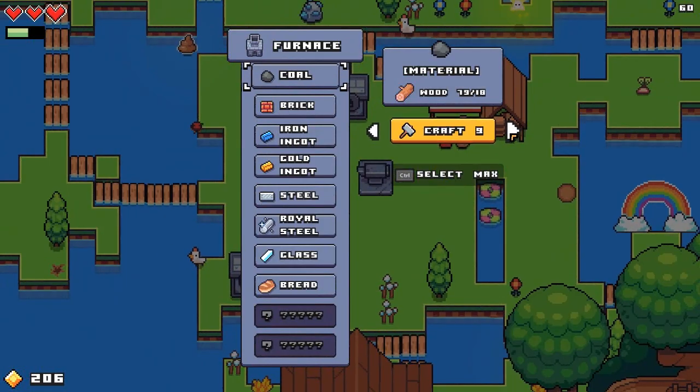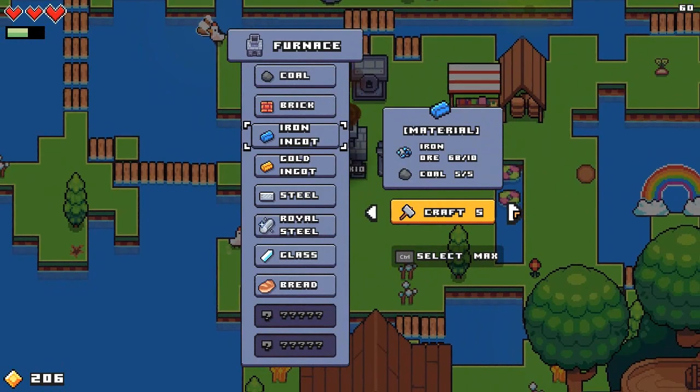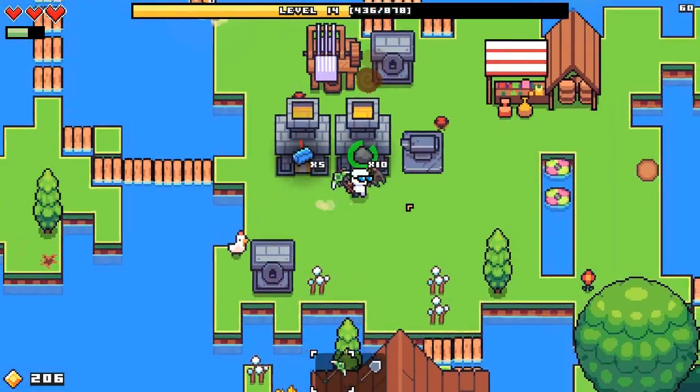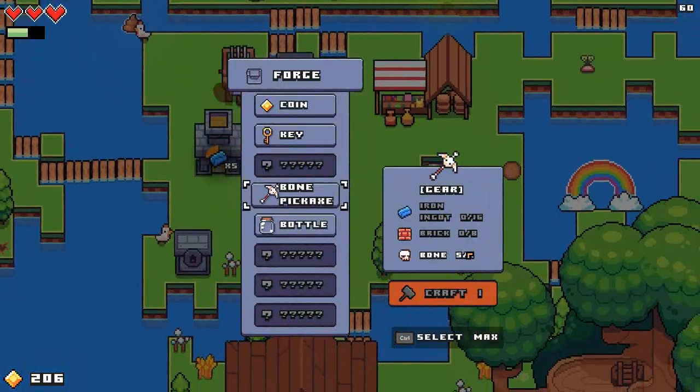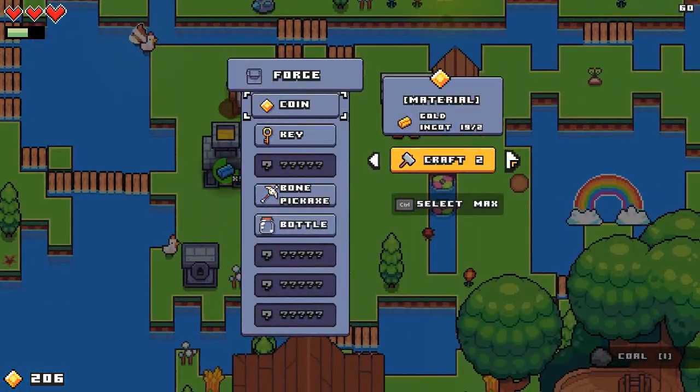Let's make some coal — 10. And then how much iron? 16. Low on fire right now because I'm not exactly stocked on coal. 16 iron, 8 brick — that's a lot. That is a lot.